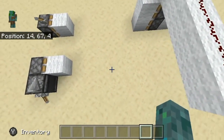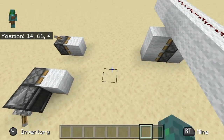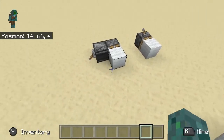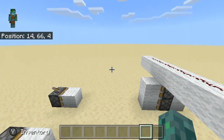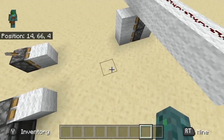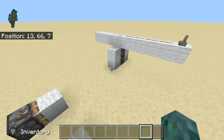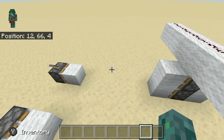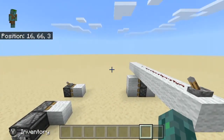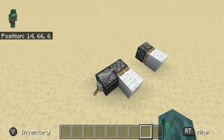How to activate this is a good question and they told me there are really two different options. The first would be that you can activate and deactivate it in the settings - you'd just go to your settings and there would be something to switch on Java redstone. The other option would be that you can take normal pistons, put them in the crafting table, and transfer them to Java pistons - that would work with all components, the Bedrock ones, and then you put them in the crafting table and it gets a Java tag or something like that.